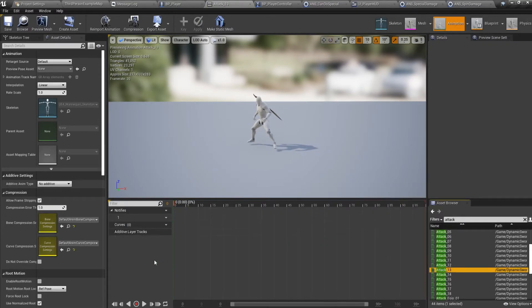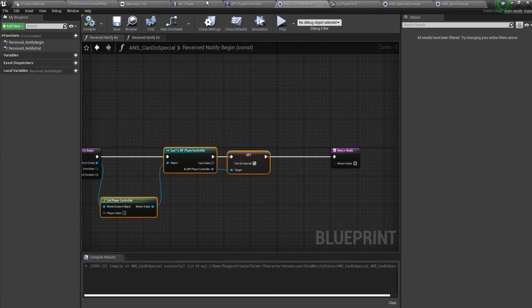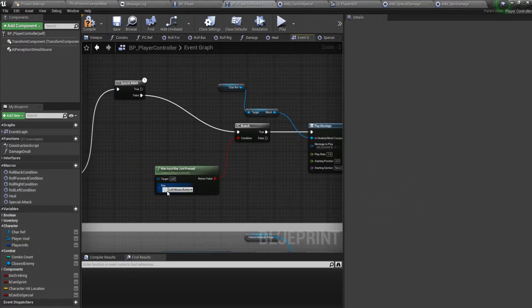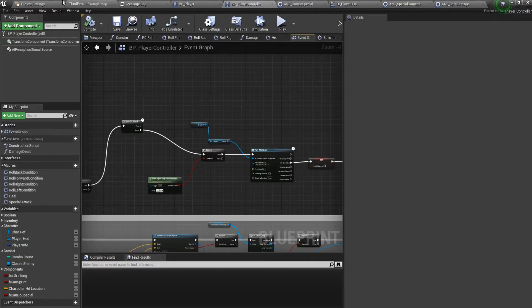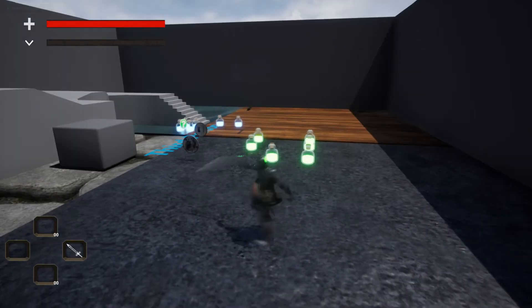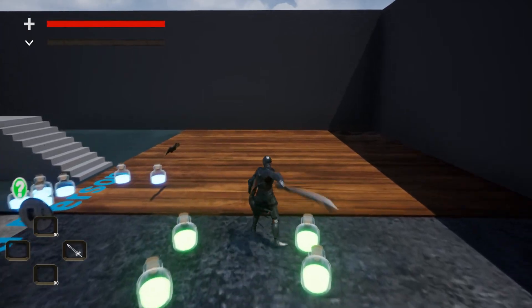Also open up animation 13, make sure root motion is enabled and first frame is true. Go to the player controller — this one will be the air attack and it will be bound to E. Let's compile and play to see we can do damages.